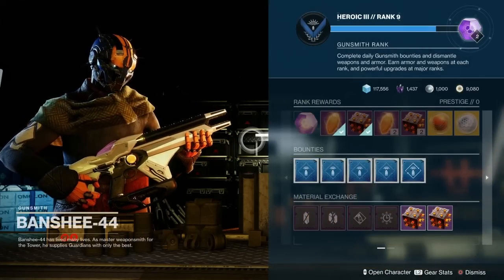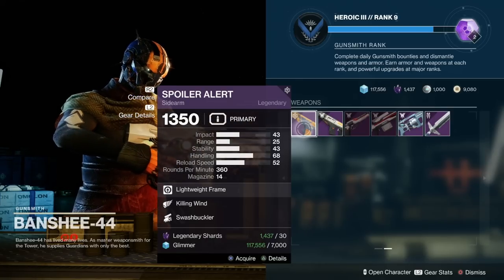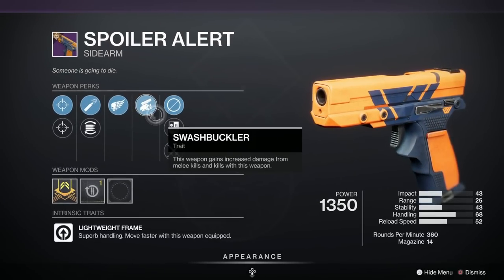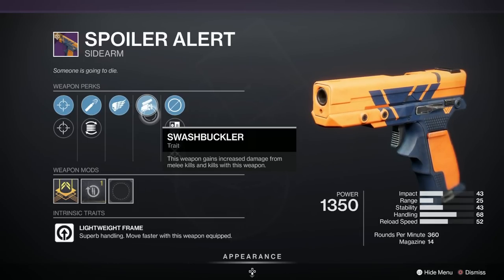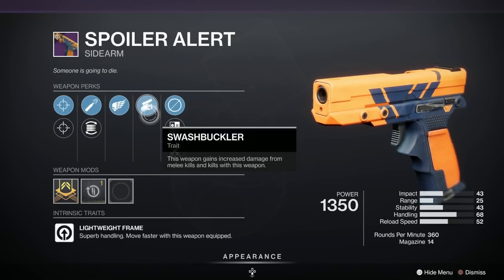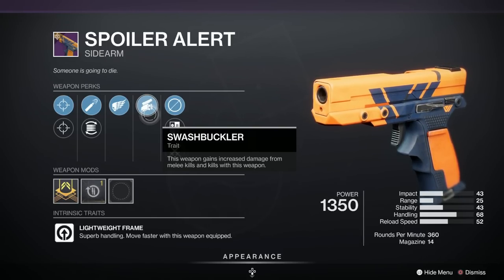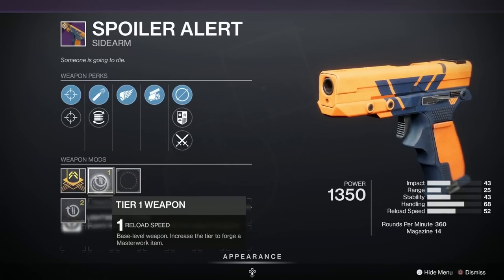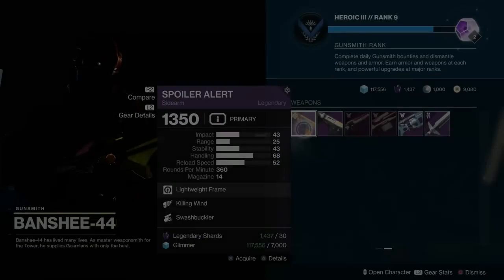And here we are with Banshee. Let's have a look and see what he's got. Let's bring up Light GG to see how popular some of these rolls are. We're straight in here with the Spoiler Alert sidearm. It doesn't look too bad — this is a nice roll. It's been given a B for popularity, but I think it'll go up. Be warned, these will change tomorrow — the reset rolls only last about a day. We've got Swashbuckler, Killing Wind, High Calibre Rounds, Flared Magwell, Target Adjuster, Short Action Stock, and a Reload Speed Masterwork.